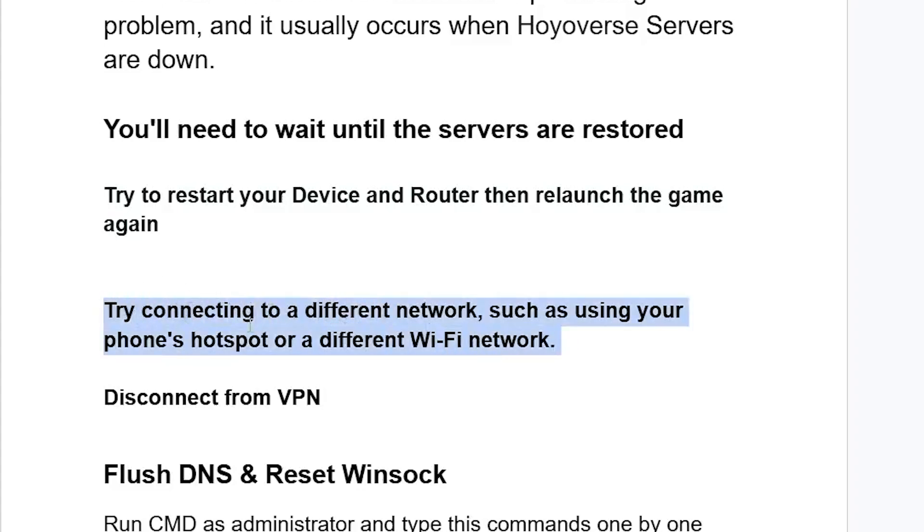Sometimes if your ISP has issues like routing problems, you can try using a different network such as a phone hotspot or a different Wi-Fi network. If you're connected to a VPN, make sure that you disconnect from it before launching the game.